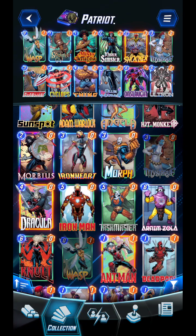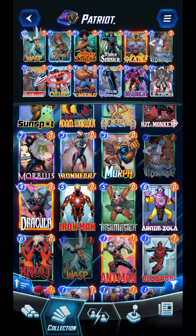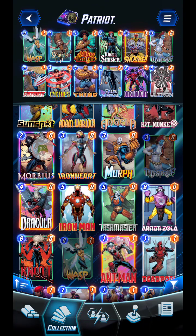Most decks will have a very similar assortment. They might differ a little bit on whether Mr. Sinister or a different type of card is in there, but generally you want cards that don't have special abilities. You want your Patriot to give them a nice buff. Oftentimes you'll see Mystique paired with that, or Blue Marvel to give extra buffs to get the points up. For your six-cost cards, Onslaught, Ultron, and Doom tend to be the three most common.